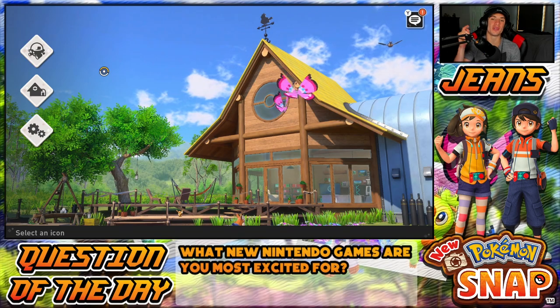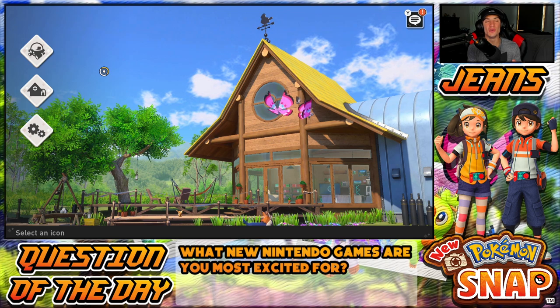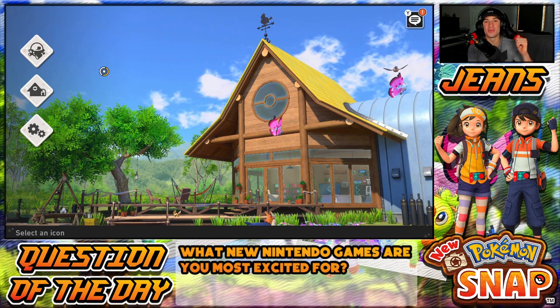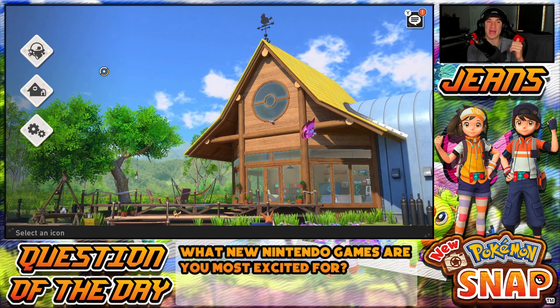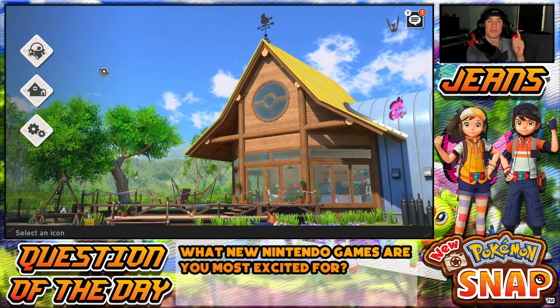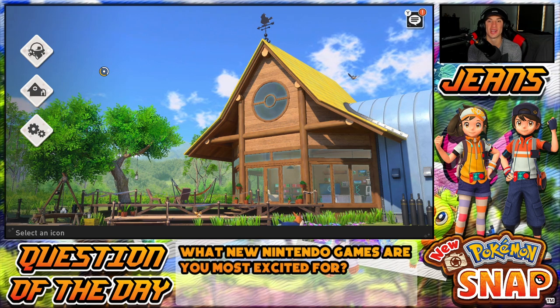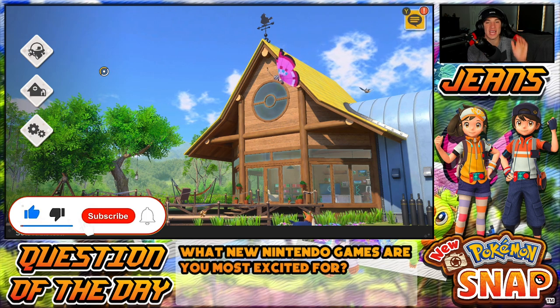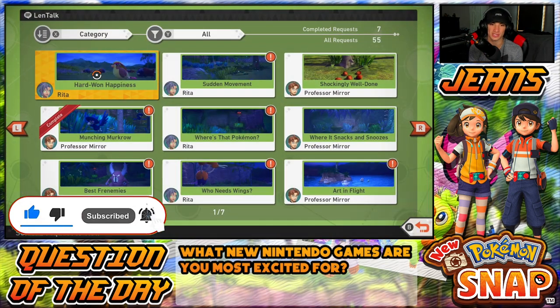What's going on YouTube, Jeans here bringing you guys part eight of my playthrough on New Pokémon Snap for the Nintendo Switch. In the last episode we completed the Lental Sea Floor and went back to Blushing Beach and Maricopia Reef. In today's video we're going to be unlocking the brand new volcano area. If you guys are hype, make sure you support the channel by smashing that like button and clicking that subscribe button.